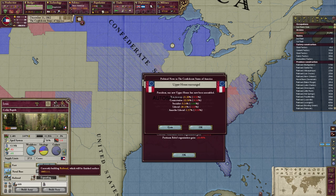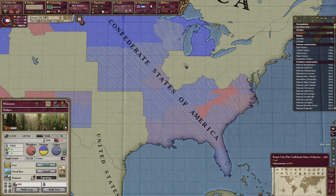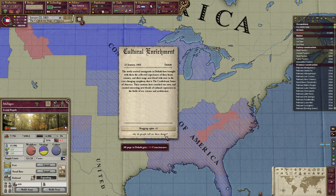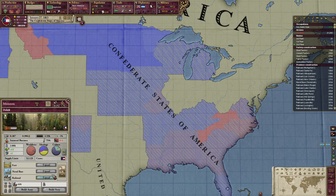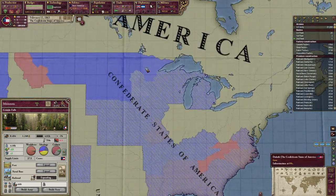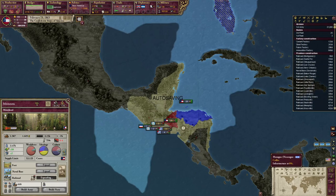The slave state known as Wisconsin — and Michigan. Bragging rights, cultural enrichment — yes please. Duluth. Tax efficiency — nice. Central America will be ours.